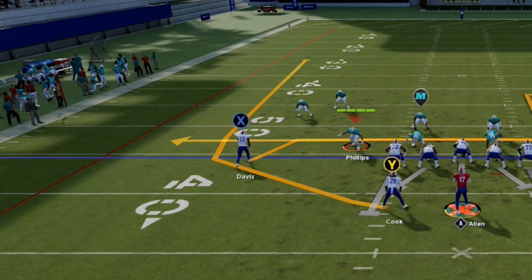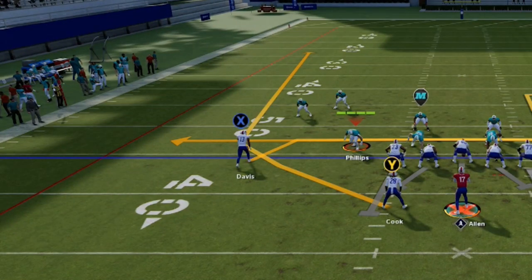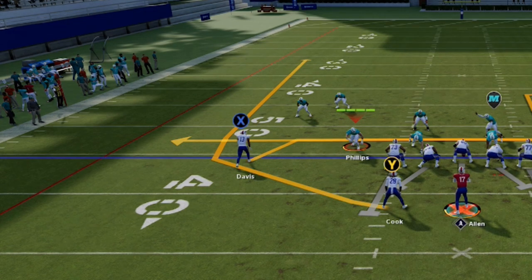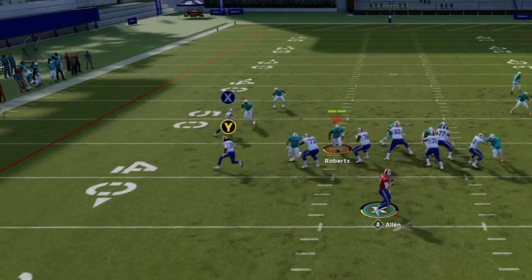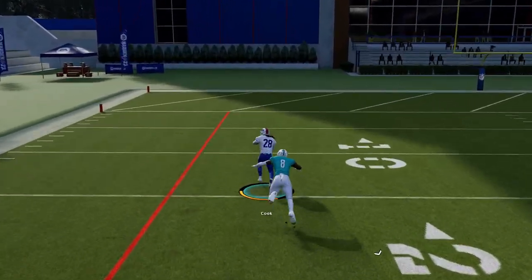Now watch what happens when I choose the Mesh Y Out play. This may look like a wheel route, but if I audible to a wheel route from my hot routes menu, you'll notice it changes ever so slightly — it now takes a harder cut upfield. We saw in the wheel route from the scat play that the computer covers routes with less dramatic cuts better, as it takes its time to rotate over a longer distance, which is probably why it has a hard time covering this particular route.